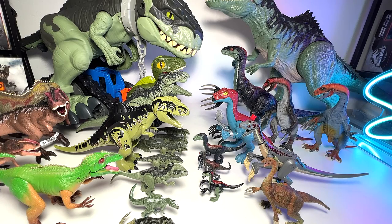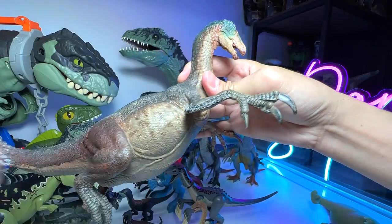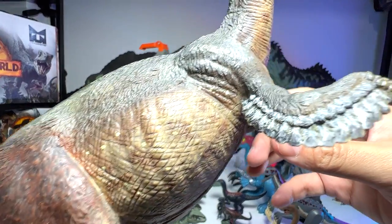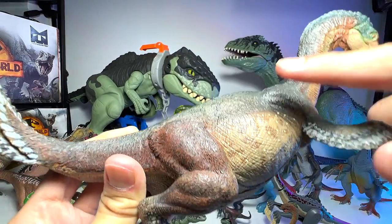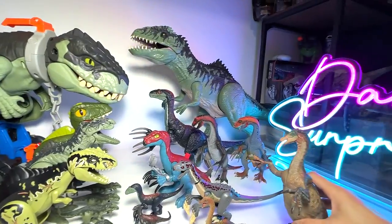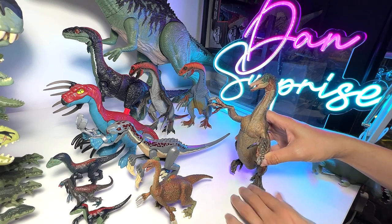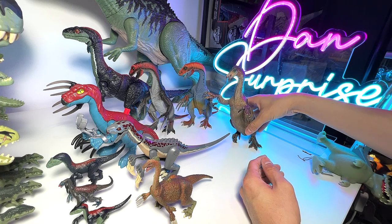Let's take a look at a Therizinosaurus — we have one from Papo. This is a beautiful figure. In terms of quality, it is really, really awesome — you can see a high level of detailing. The paint scheme is amazing: a mix of brown, gray, and a bit of green. Amazing paint scheme. But this figure is leaning towards one side — I think I need to fix it using hot water and bend the legs accordingly.